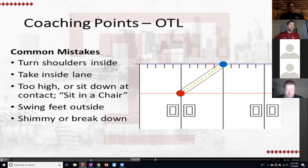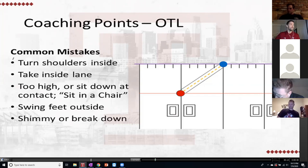Common mistakes — and I've got some bad film on here too, so we'll be transparent. First, guys turn their shoulders inside. We want shoulders oriented square on approach; when they turn them, they've negated their leverage — either turning this into a true one-on-one with no outside leverage, or approaching on the inside lane of traffic, which invites the ball carrier to bounce it. Also, some guys will swing their feet outside and take it too wide, making it easy for the ball carrier to cut.